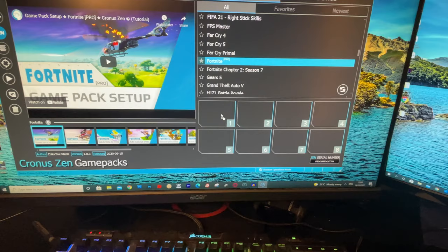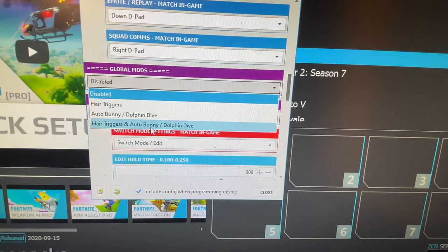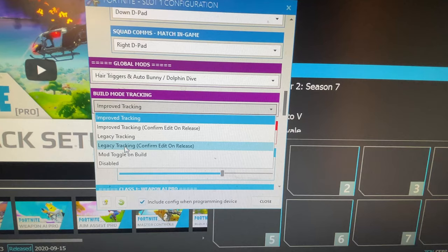This is what the tutorial said at least. Global Mods is where it gets interesting. So we have Auto Bunny/Dolphin Dive and Head Triggers, and Auto Bunny Dolphin Dive — I think we just have to do this one. This one's cool. Build Mode Tracking. What the hell is all this? Legacy Tracking. Improve Tracking Confessor. I don't think we need any of this, I think we should just leave that.